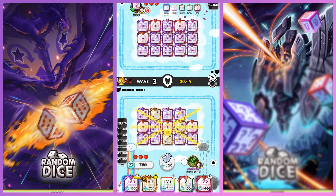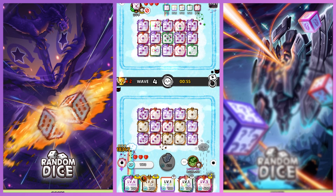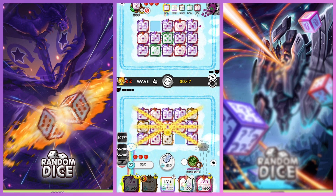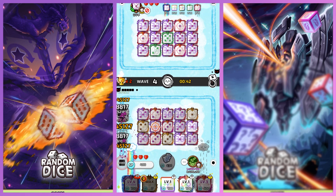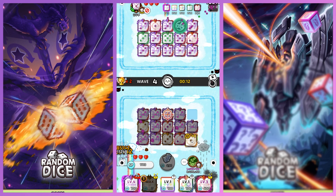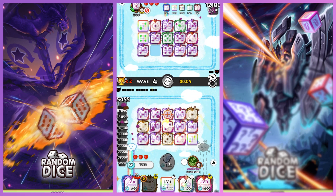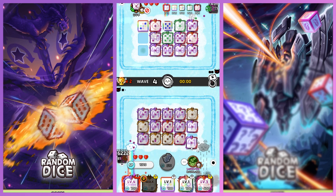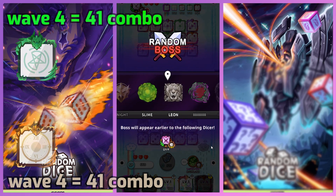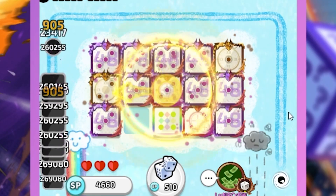So we merge this, that, and this — that's three increase. Let's merge that and that. Let's upgrade this once to see how long it can last. I actually spawned there — remember to not spawn any dice. I'm still behind. Merge one, two, and three. Something like that and then we have 40 combo. Let the dice all merge nice.